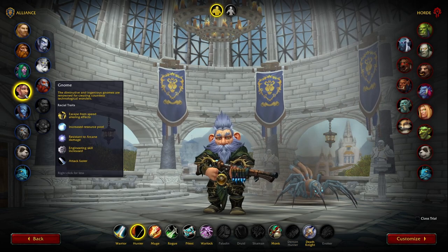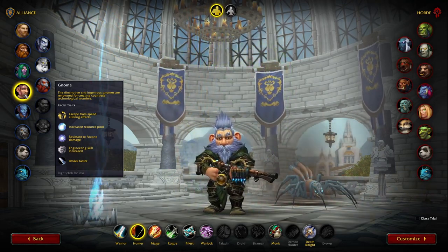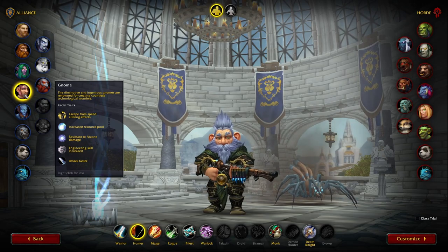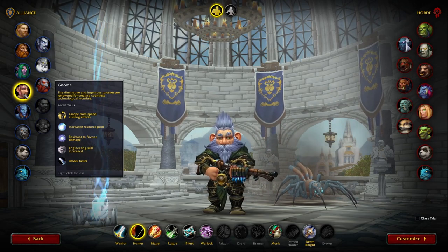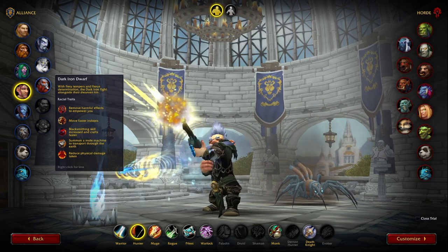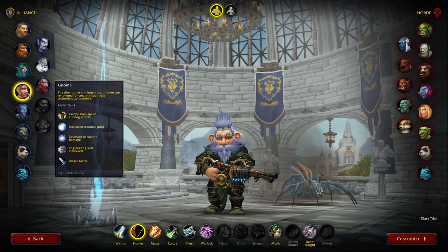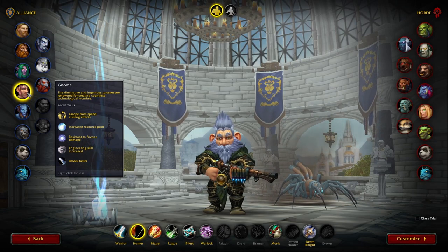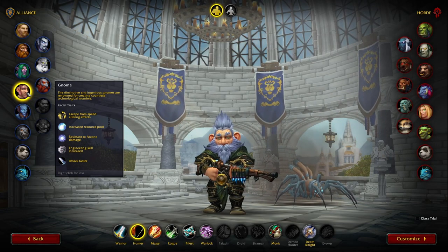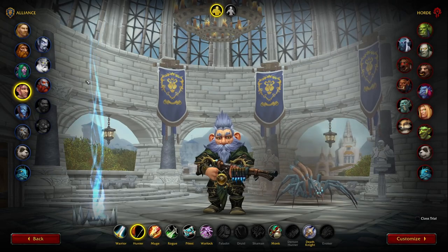On Alliance there's also Gnome, which is decent for hunters. Escape Artist removes movement-impairing effects on a one-minute cooldown, and — importantly — it doesn't share a cooldown with your trinket, so you can still use the trinket right after. You also get a slightly increased focus pool and a little extra haste. Gnome is good for getting out of roots more often without burning your trinket. Those are the Alliance races I think are most useful.